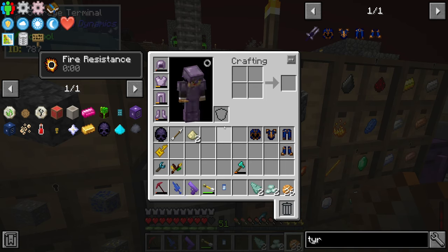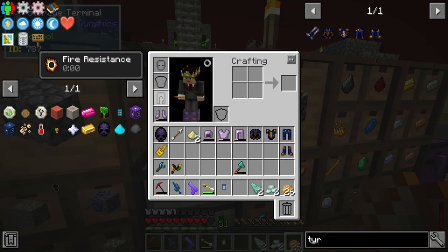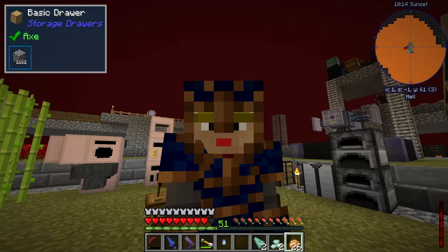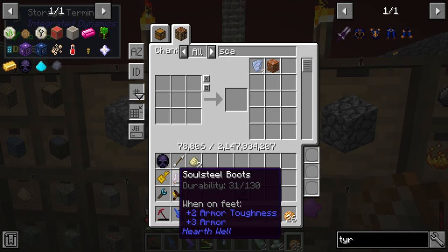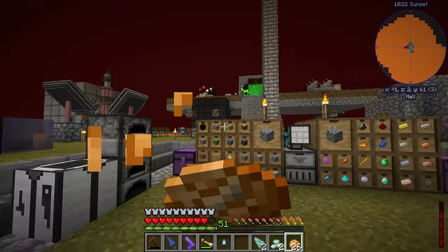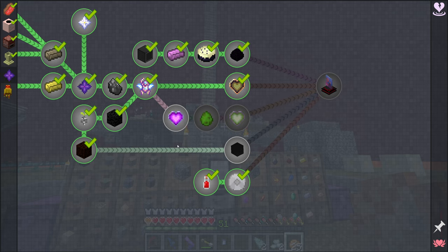We can finally retire the old soul steel armor, which was almost at its end anyway, and swap it out for the definitely superior-looking tier armor. That gives us a little bit of extra defense, which is hopefully going to be quite useful for the fights coming up today. So I guess we will start with this quest line here.